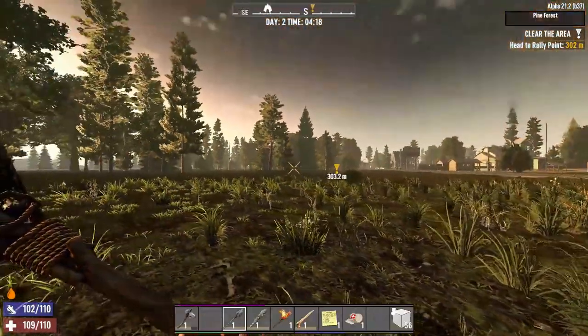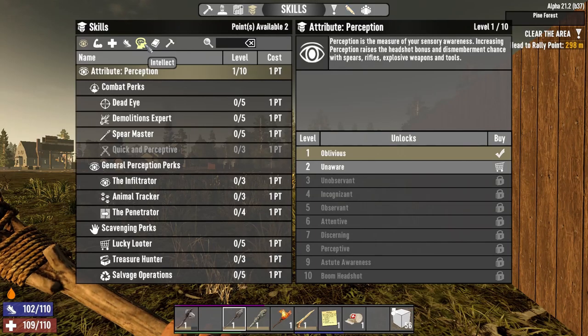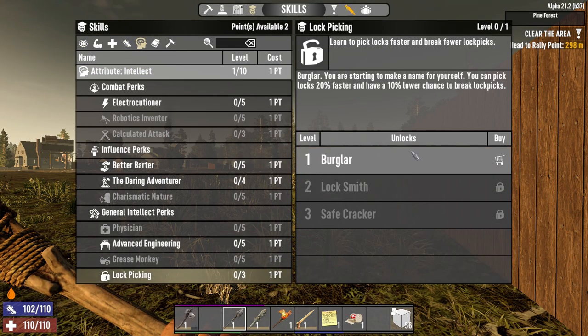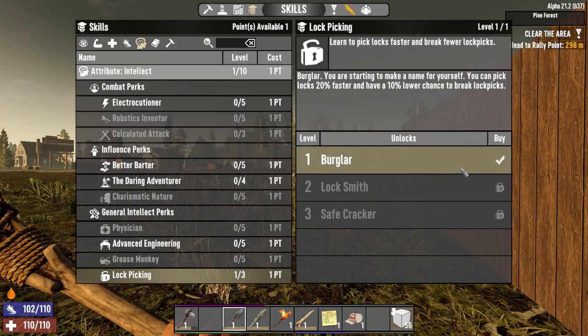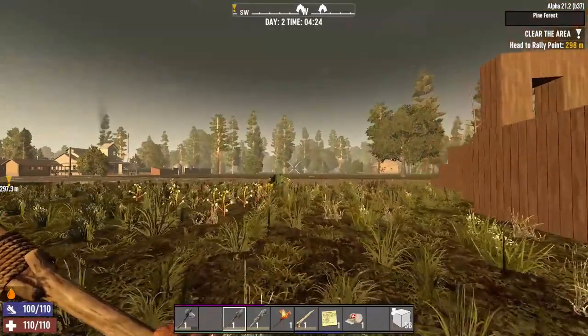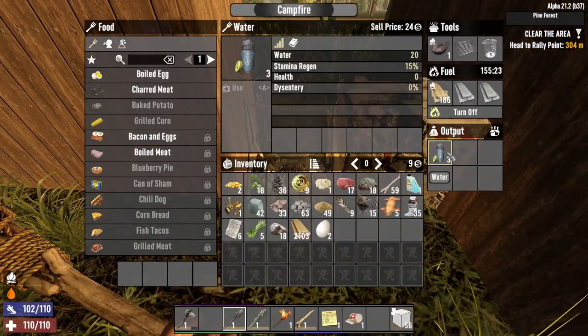Hello everybody and welcome to episode 2 of the Horde Rush series. In today's episode, I'm going to invest in lockpicking and also put a point into advanced engineering. The reason is that those are the two perks that govern your drop chance for the Forge Ahead series.